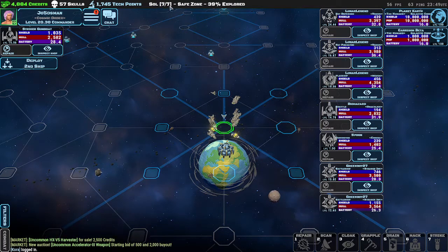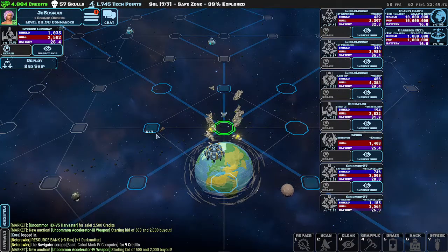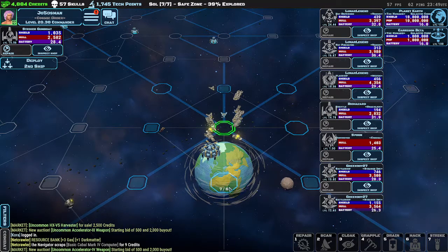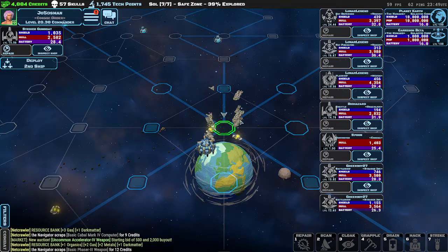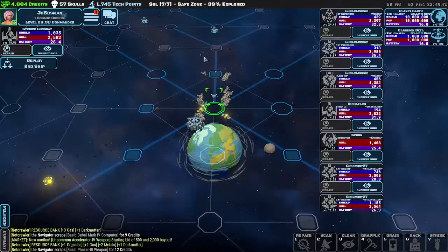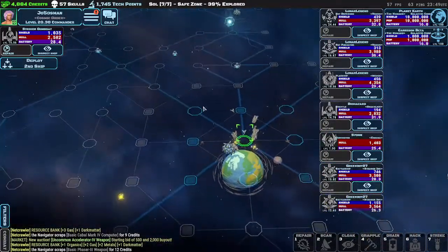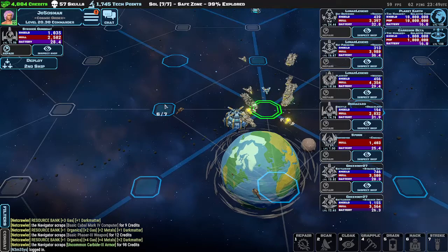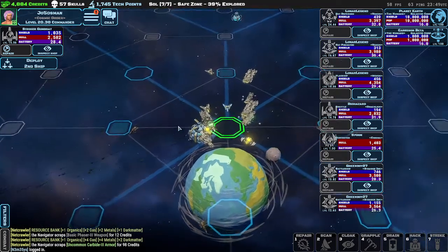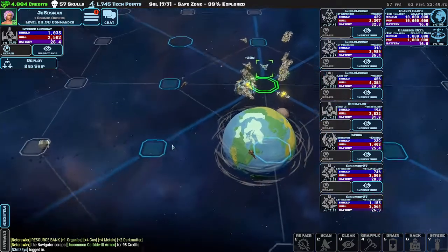This is the sector you're in — it's called Soul, the beginner one. This is the specific sector location, so you're at position seven-seven. If you hover over, you can see all the other locations. This is a safe zone because it's blue, so you cannot be attacked while you're here. I'm just at Earth right now. Down here you can see I have 39% of this particular map explored.